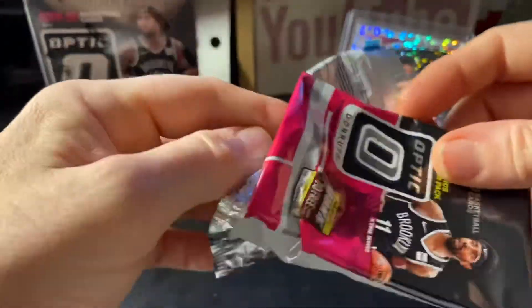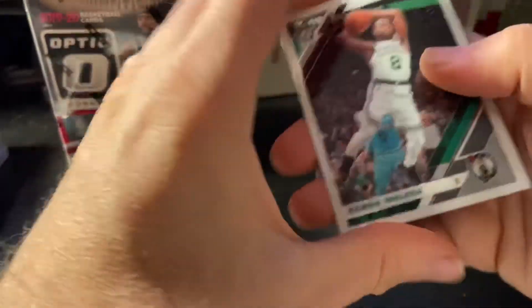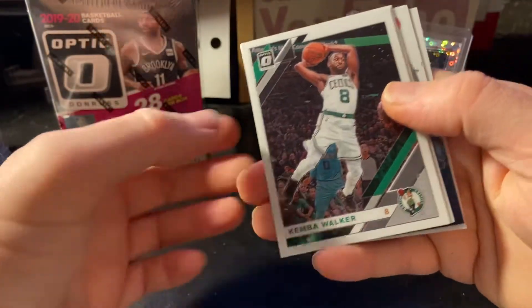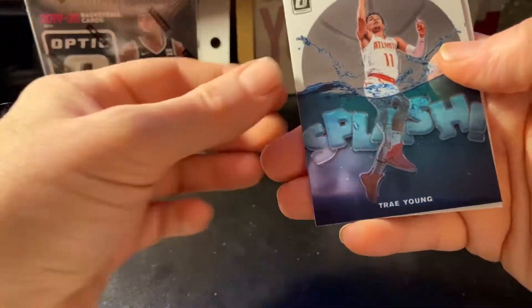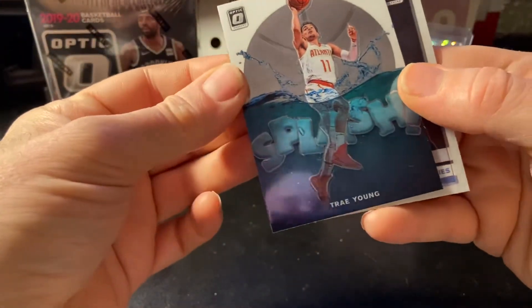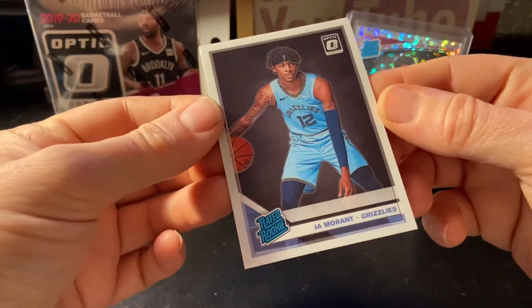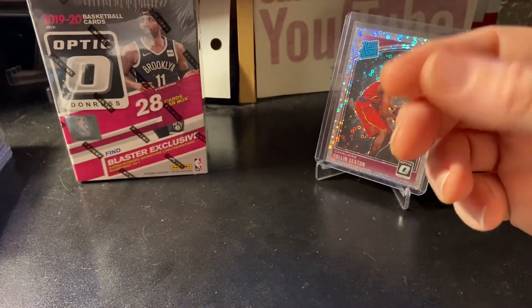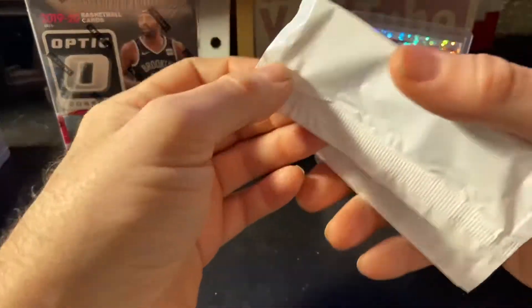Oh, there's our Ja Morant! I didn't really mean to look at that but it was kind of right there staring at us. That's awesome. There's Kemba Walker, Will Barton, and Splash Trae Young — that's a cool one — and then the John Morant rookie, which is also a very cool one. Glad we finally pulled that. So three cello packs and three decent ones — out of three got one Williamson and one Ja Morant. Not bad at all.